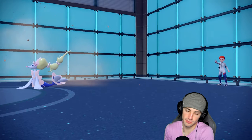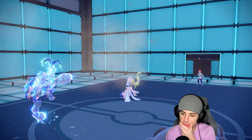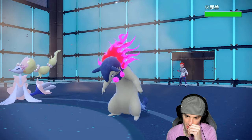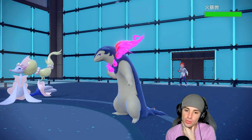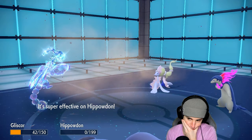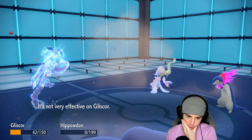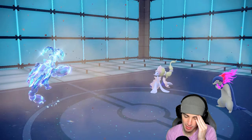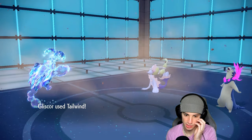They just swap out. Maybe I should protect Hippowdon — no, we're fine if Hippowdon takes damage. Hyper voice is going to fly. We can see where we stand now — this is a little bit of a problem with Archaludon. I have Zoroark kind of chilling here which is nice, but tailwind launches for us which is really good news.